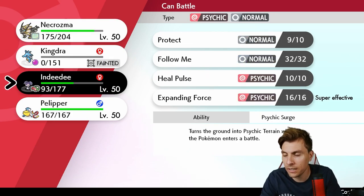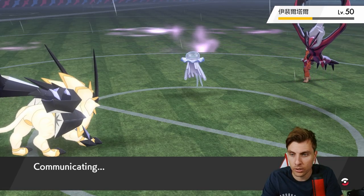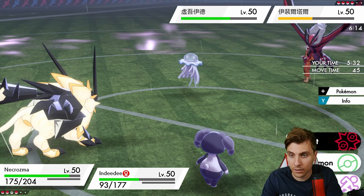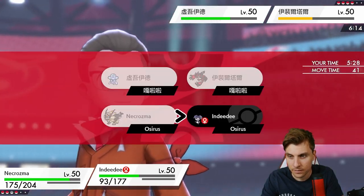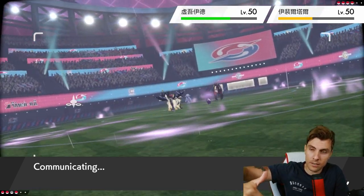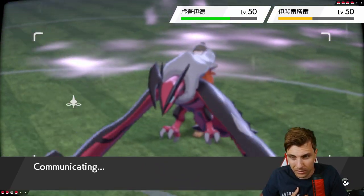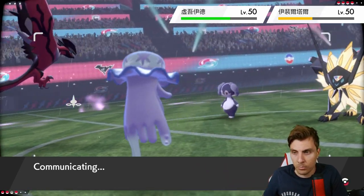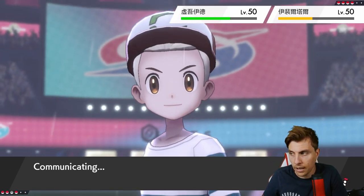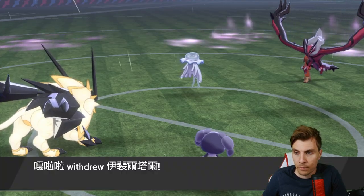Going for Indeedee now lets Nihilego get the free hit, but we get the trick room up regardless. I think what we could do is protect Indeedee and go for Sunsteel Strike into Eviltools. They're going to target Indeedee so they take that down, then maybe Foul Play finishes Necrozma — or they go for Snarl. Snarl is the best case scenario. We don't need to worry about Nihilego, and then we've got Follow Me plus trick room after that. We do have a switch to Pelipper if Rillaboom comes in.